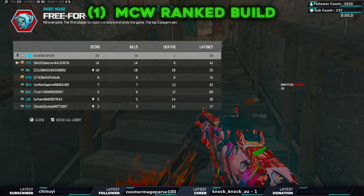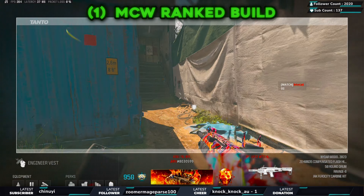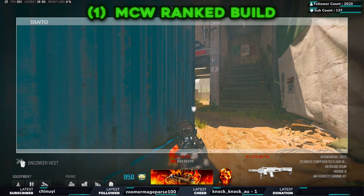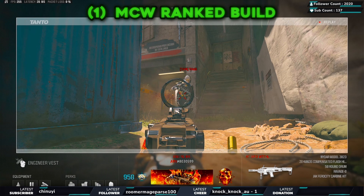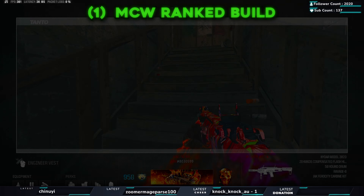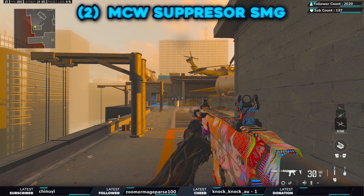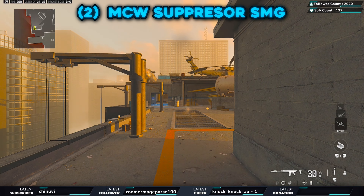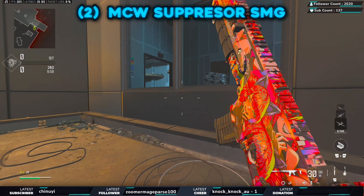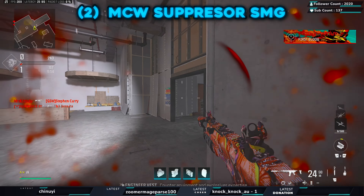First game of pubs done just like that — that is funny. We're gonna take that one for sure. First game 10 KD. The attachments are on the screen and we'll go through them at the end. Let's get right into game two — this time we're using the suppressed SMG version of the MCW. Let's see how this one does.